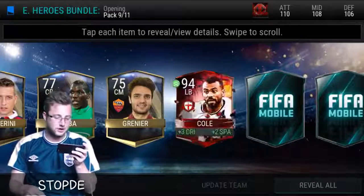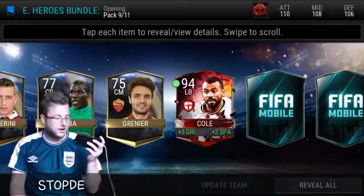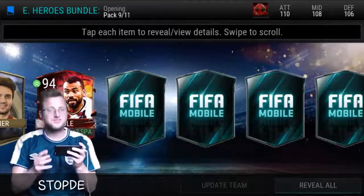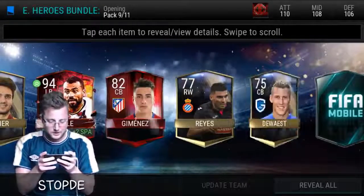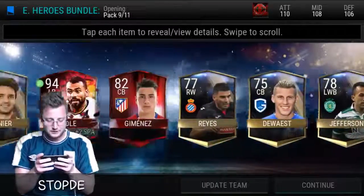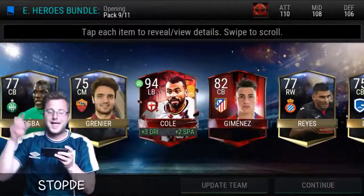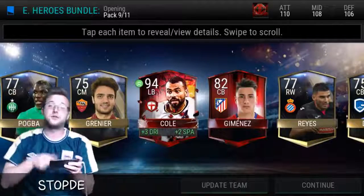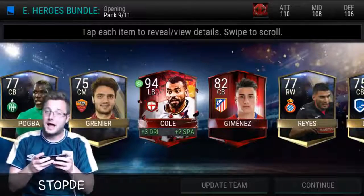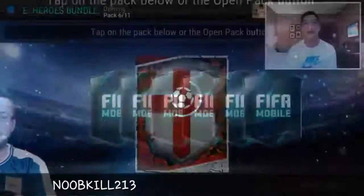We get Ashley Cole — what a nice pull! The first English hero pull in this pack, that's the way I want to see it. Jimenez right beside him, nothing else in that pack, but a big pull. That is the position I really need — I really needed a new left back, so I am very happy.